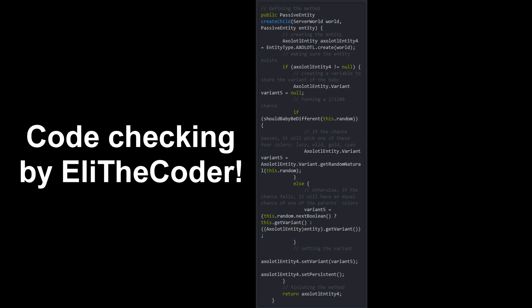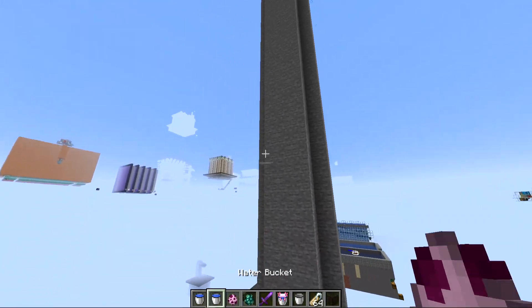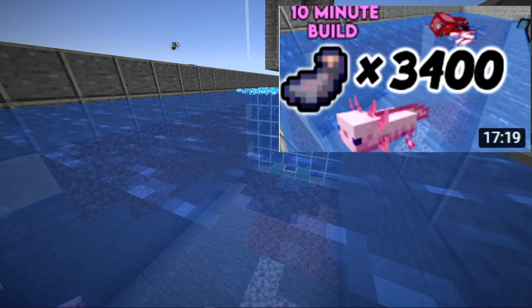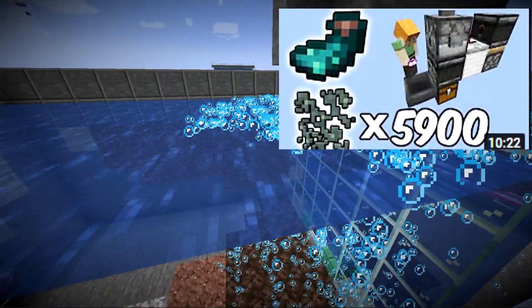The current code for how this rare axolotl enters the game is a bit messed up but will probably be straightened out by 1.17.1, which is why I designed this specific farm to get the rare one very easily. You might recognize it as my simple squid farm using axolotls for 1.17 — it also works for glow squid, with links to both those farms in the description.